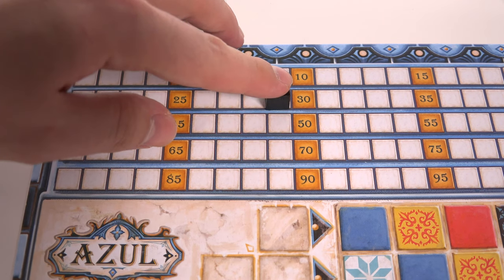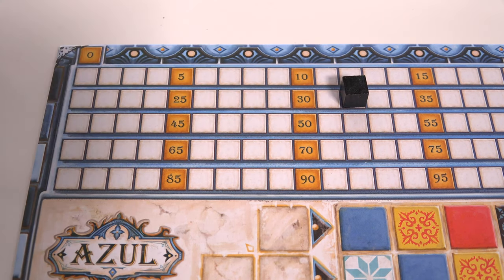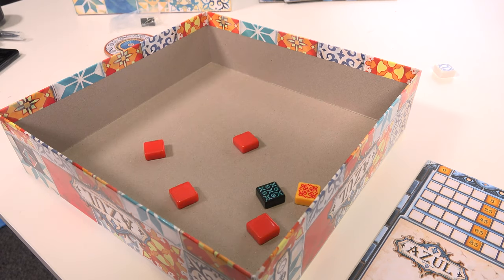After adding up your score and moving your score marker, take away points for any tiles in the floor line — you lose each indicated amount of points for each filled space. Used tiles, except for the first player marker, are then placed in the box lid and used to refill the bag if it runs out. Refill the factories with four tiles from the bag and you begin a new round.